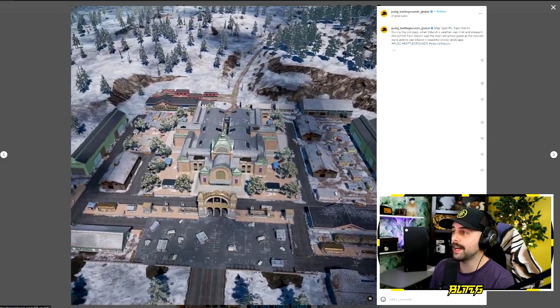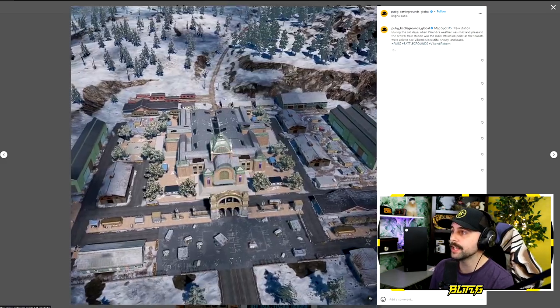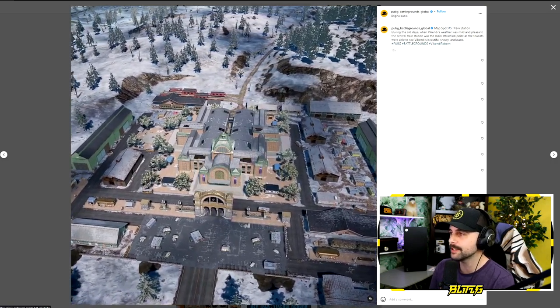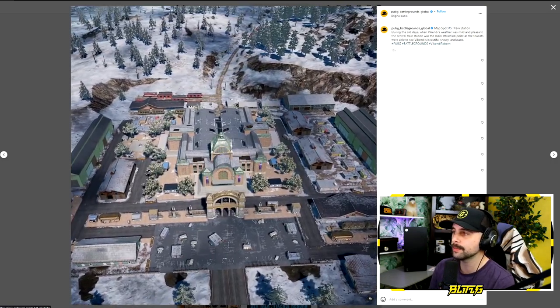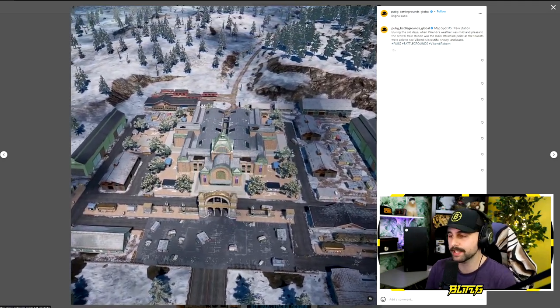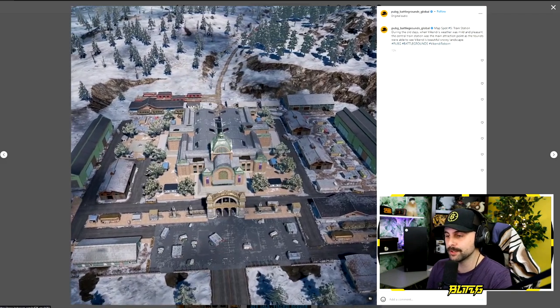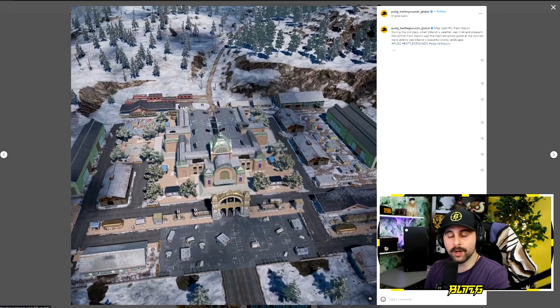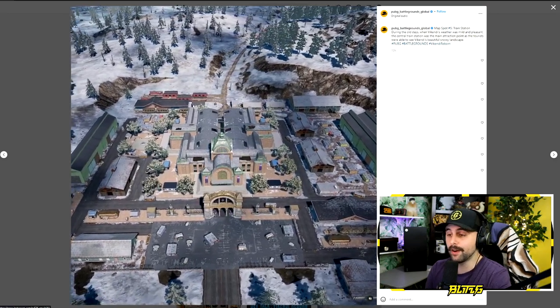Map spot number five is Train Station. During the old days when Vikendi's weather was mild and pleasant, the central train station was the main attraction point as tourists were able to see Vikendi's beautiful snowy landscape. This is a new addition to Vikendi Reborn and sort of reminds me of Terminal on Taigo. You may be wondering where the train tracks are — later in the video I'll go back to the map to show you where they are.